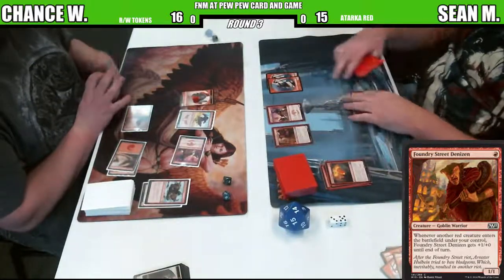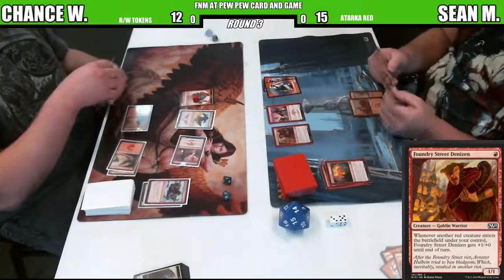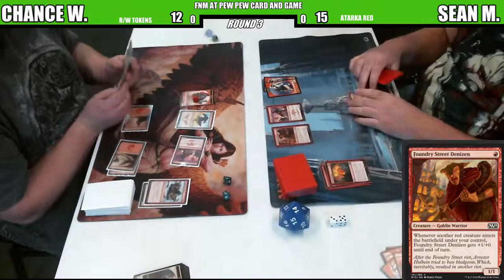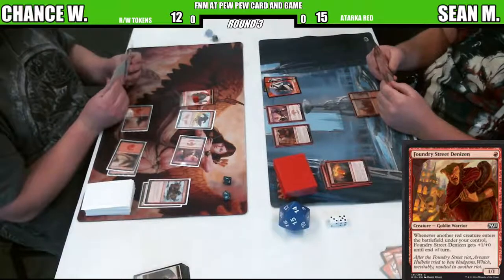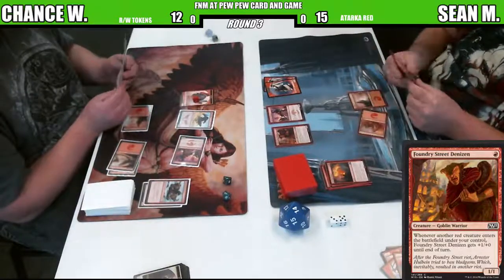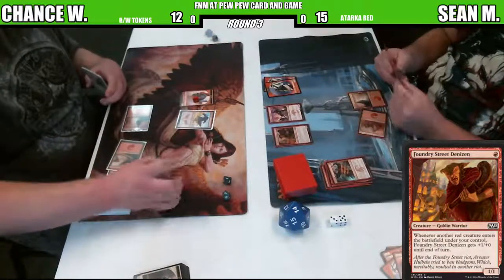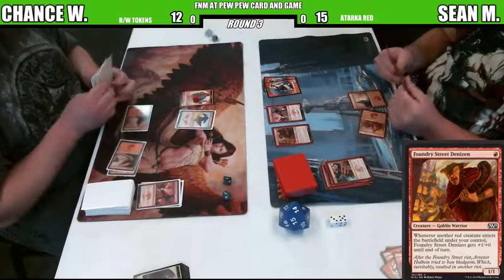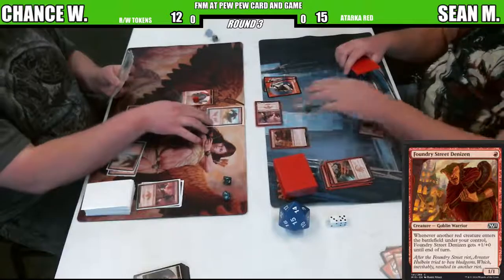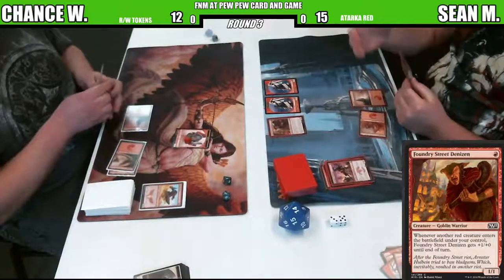Good call right there. Sean taking advantage of the way the magic works. He goes, yeah, I'll block your dude. And then I'll use the guy that blocked that would have died from blocking - tap him and then sacrifice him off to the Stoke the Flames. I just imagine Sean's got a flamethrower that he's stuffing goblins into as fuel. Sean, at the last FNM we played against each other, he double-stoked my two 4/4 Dragon tokens.